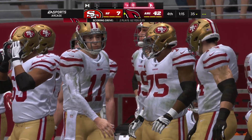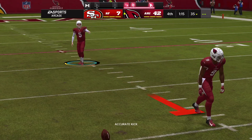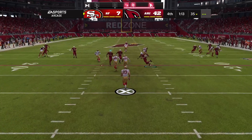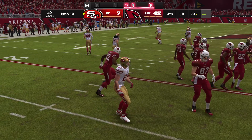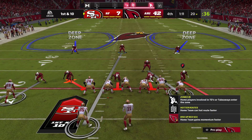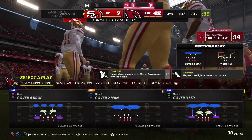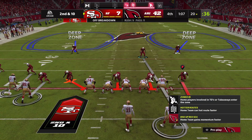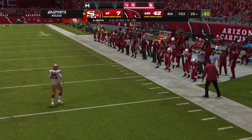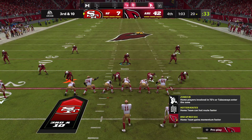There are touchdown runs and then there are touchdown runs and that one fell into the latter category. This is the fourth quarter — tired legs and tired minds out there, but conditioning and athleticism separate the good backs from the great backs — an A plus effort right there. The 49ers set to get the ball at the 20 yard line. They've lost this one — the offense has struggled. Sometimes coaches run a play at the end just to see something executed well — just something to build on.